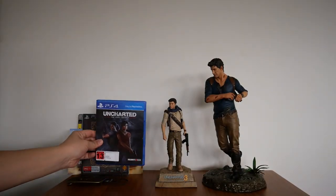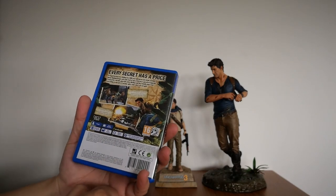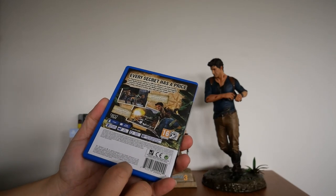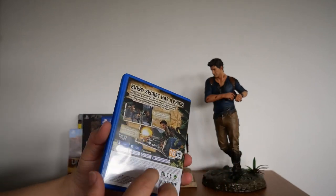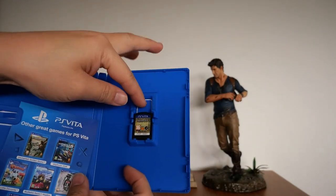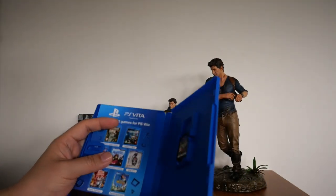And finally, the last game in my Uncharted collection is Uncharted: Golden Abyss for the PS Vita. To be honest, I can't remember much about the storyline. The one thing I do vaguely remember is that you can utilize the PS Vita's rear touchpad to do certain actions in the game — I think one of them is climbing. Inside there's just the cartridge and a flyer for other great games and PS Vita accessories.